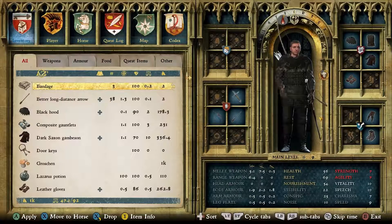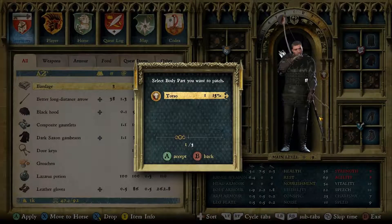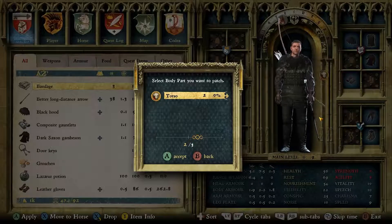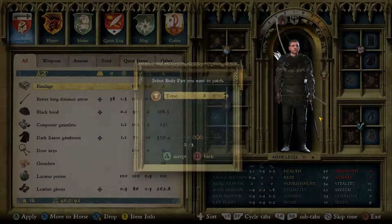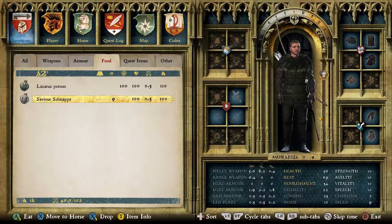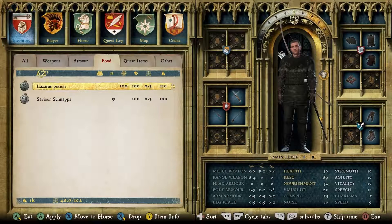A bandage will staunch the bleeding but won't heal the wound. You can only heal yourself by sleeping, visiting a healer, or to some extent by means of food or alcohol. But if you've acquired good alchemy skill and you've collected the right herbs, you can brew remedies to heal yourself as well as other useful potions.